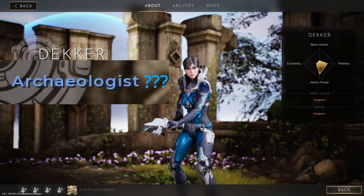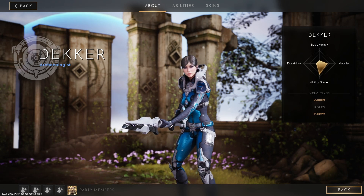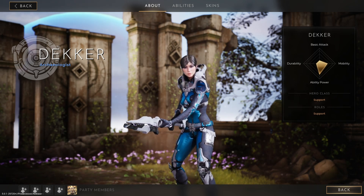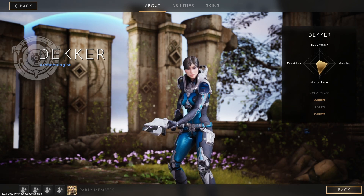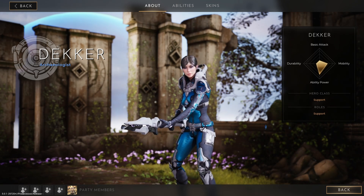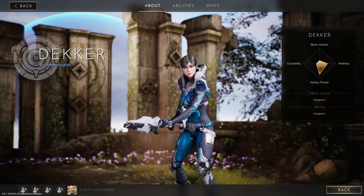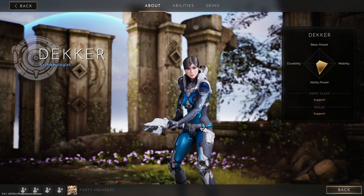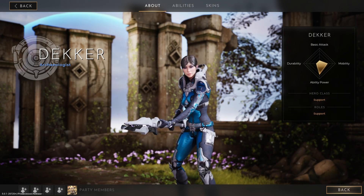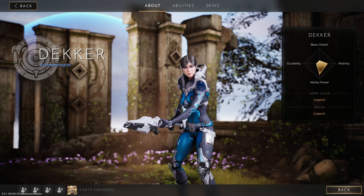Decker the Archeologist is a well-rounded support with fantastic crowd control abilities that will keep your enemies in check. Once you learn to control her skill shots, you'll become a force to be reckoned with. Her high CC enables her attack damage carry to deal massive damage with little to no risk of backfire. The only thing more satisfying than landing a stasis bomb from halfway across the lane is when your allied Murdock lands the perfect ultimate on his freshly stunned enemy to finish the job.